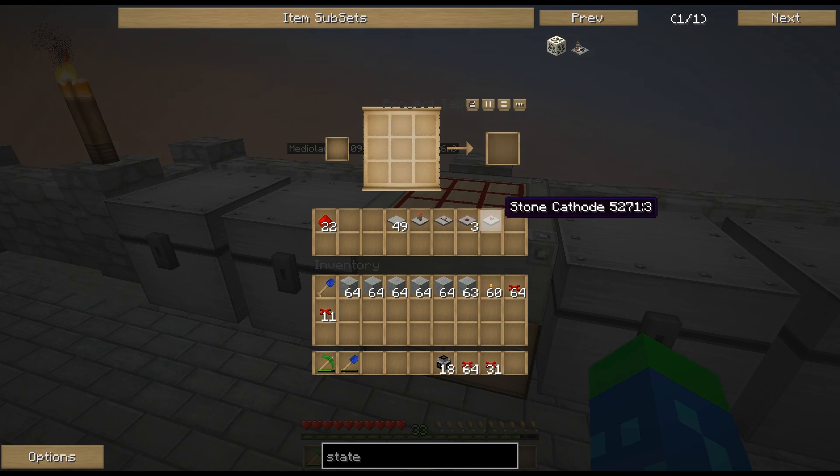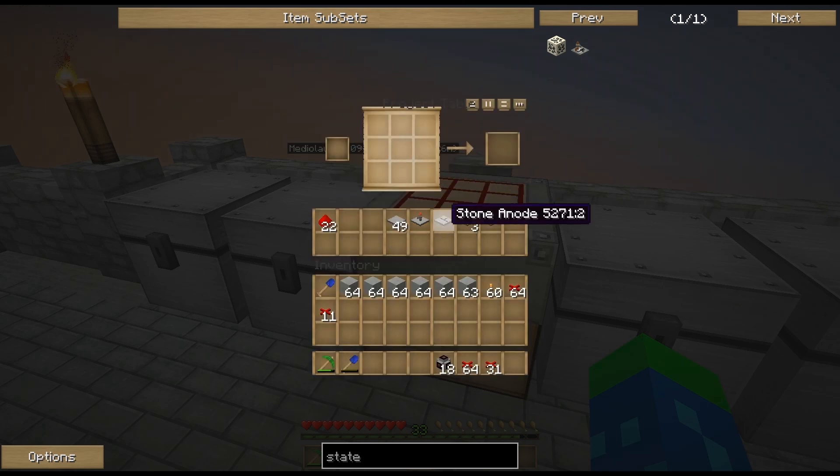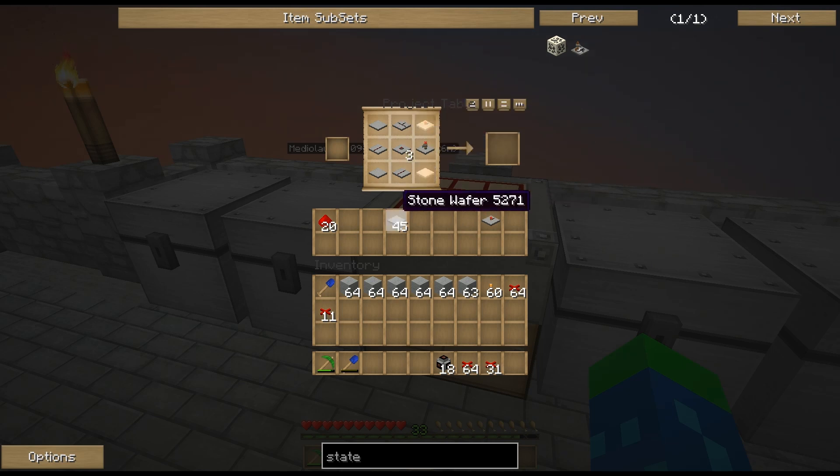There's my pointer and the cathode. It requires an anode and two wires — I have the anode, so now I just need the two wires. Now I should be able to put all of this up in here: the pointer there, the Silicon Chip there, anode, another wafer in the bottom right, the cathode in the top right — and I get a state cell. Go ahead and put the Silicon Chips back up.